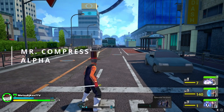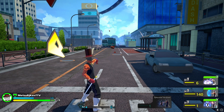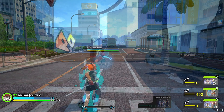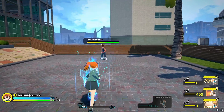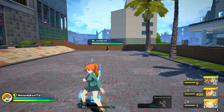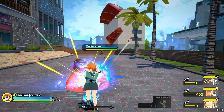Starting us off, Mr. Compress' Alpha is a set of two projectiles. The first projectile is the pebble that he throws, and the second projectile is whatever object then pops out of it. Although Mr. Compress may not pose much of a threat, his Alphas can actually be quite dangerous. The reason being is because his first projectile actually counts as a physical attack, specifically when hitting you on your shield, thus causing a stagger. What this means is that you could potentially get stunlocked into losing all of your shield in one combo or sequence depending on the situation.